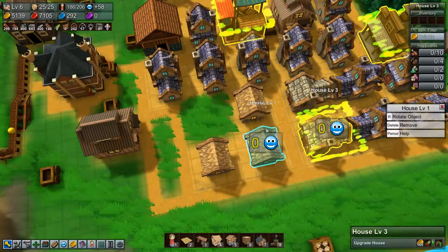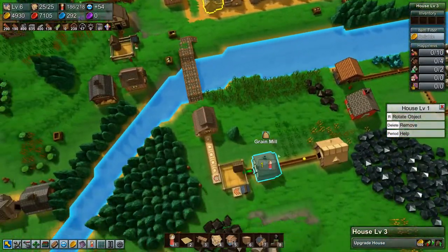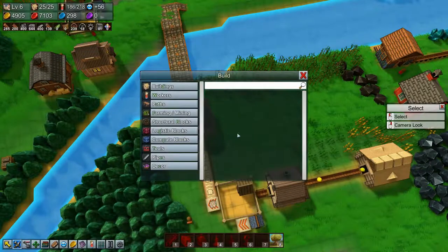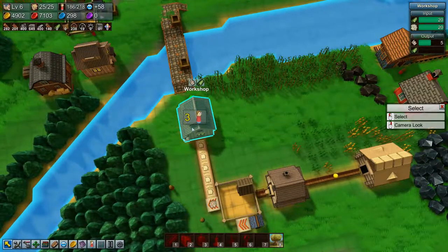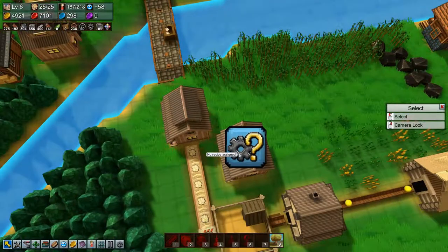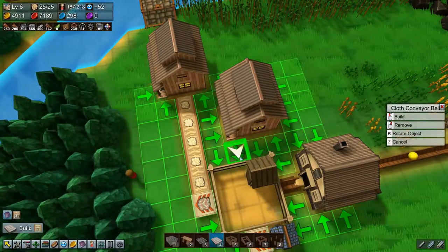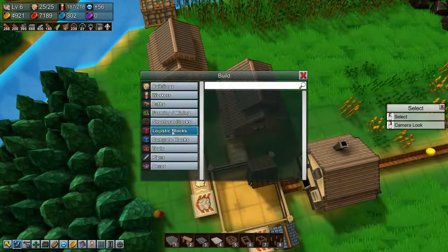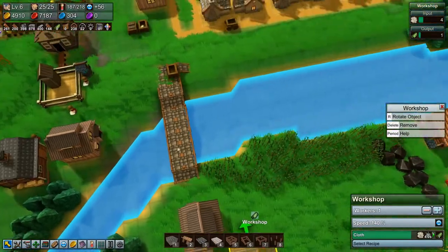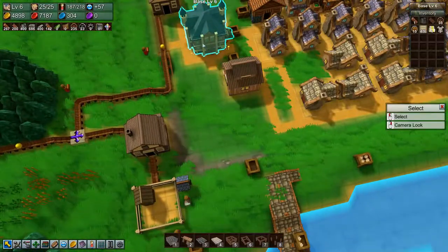We desperately need more cloth production, so I think that is going to be a priority. We can do that fairly easily just by removing that tree and copying a weaving workshop over here, and telling it to make cloth. Then we just need the conveyor to go out that way as well. That will get cloth production going and we'll tell a wagon to pick up cloth and bring it over to the base.